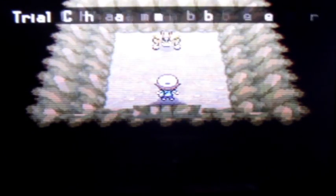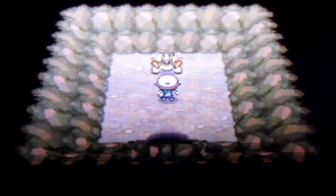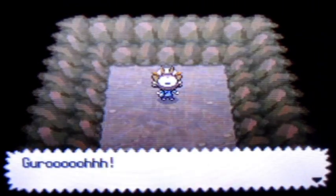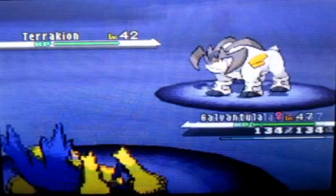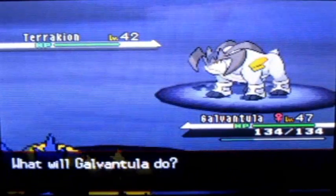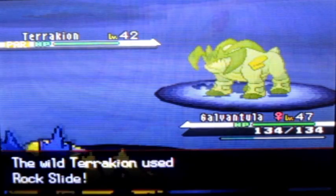Let's get inside — we are here at the trial chamber and you can see our next legendary, the awesome next max musketeer. The next one is Terrakion and he's a rock and fighting type. I'm gonna use the same strategy that I've been using in the previous video.